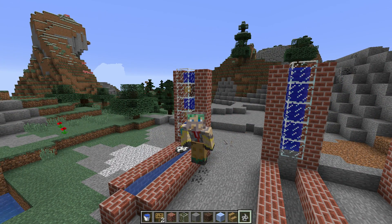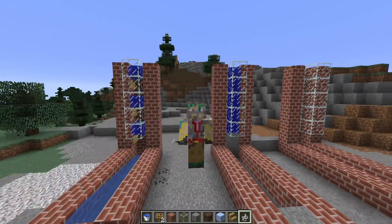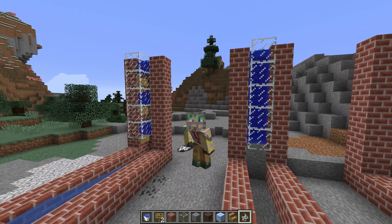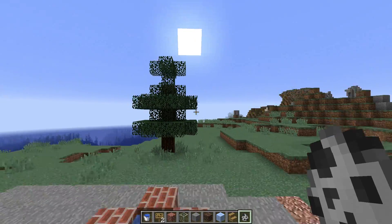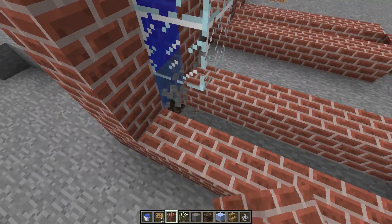At the end of the other day's snapshot video I talked about this briefly — how it's a problem — and said I would do a video on possible solutions. Here that is. I had a lot of amazing comments from you guys about bubble columns, which I completely forgot about, and how those could work to move mobs up and down.